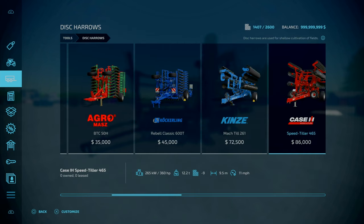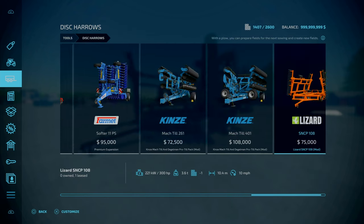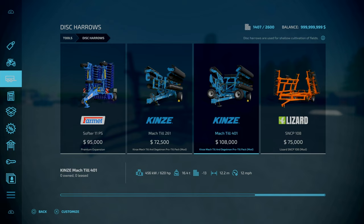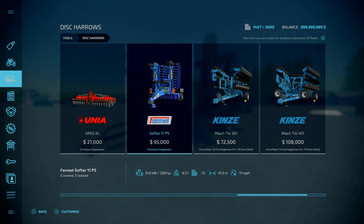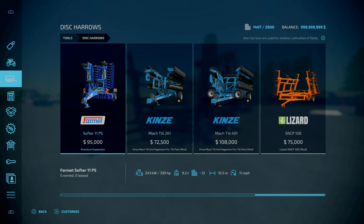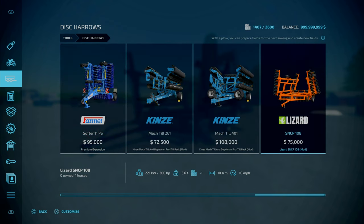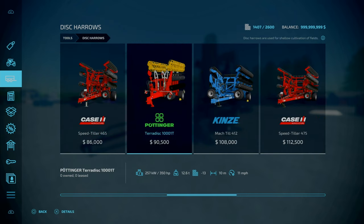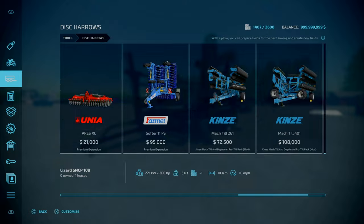This is coming just in time for my Rags to Origins series. At 10 metres and 10 mph, compared to what I would have used like the Kinsey Mac till, this is very good. The premium expansion stuff is slightly better - 10.5 metres versus 10.4, one mph difference - but this is cheaper and you also get colour configuration.